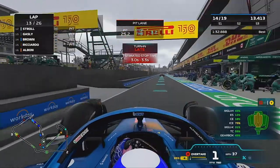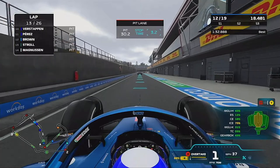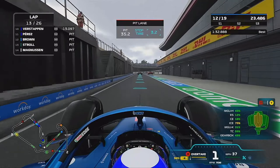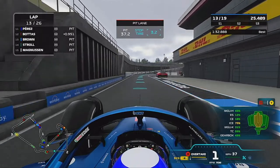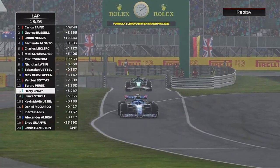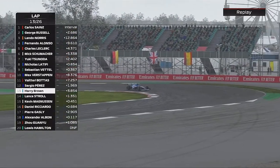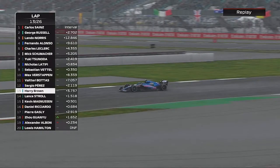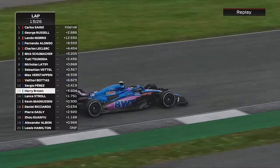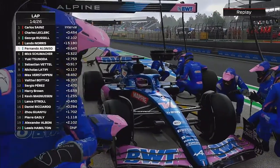Obviously the hard tyres are very, very hard to get up to temperature. We were just staying in touch with Fernando, staying inside his DRS, so potentially we could get alongside and jump him in the pit stops. One lap later, in comes Fernando to pit as well. It was meant to rain in this race — there was a high chance of rain right in the middle of the Grand Prix.